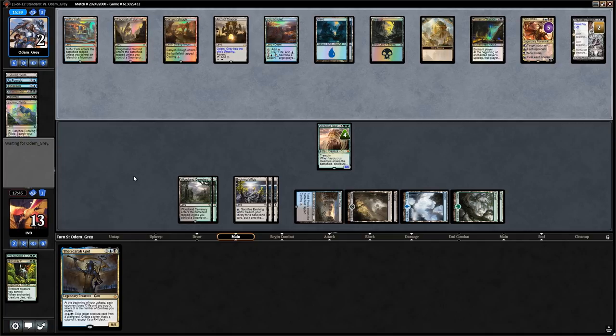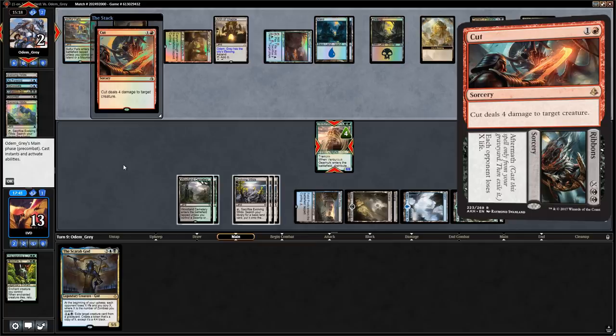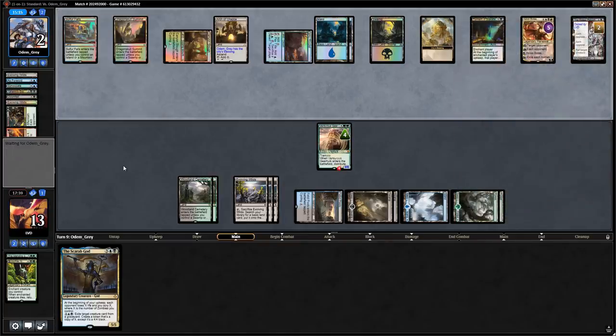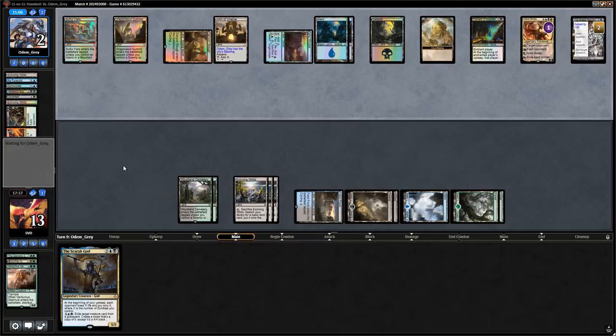Cut to Ribbons from the opponent — that's fine. My guess is Nicol Bolas minuses next, but then we can play Scarab God and activate in the same turn to get back Gearhulk, making sure our opponent doesn't get it back with Eldest Reborn. It's going to be very important for Scarab God to resolve here, otherwise the game is over.